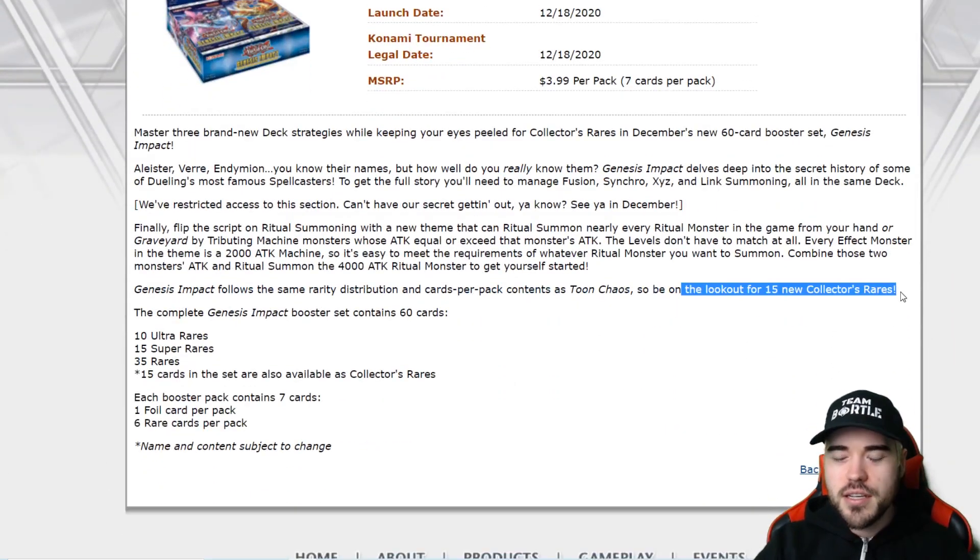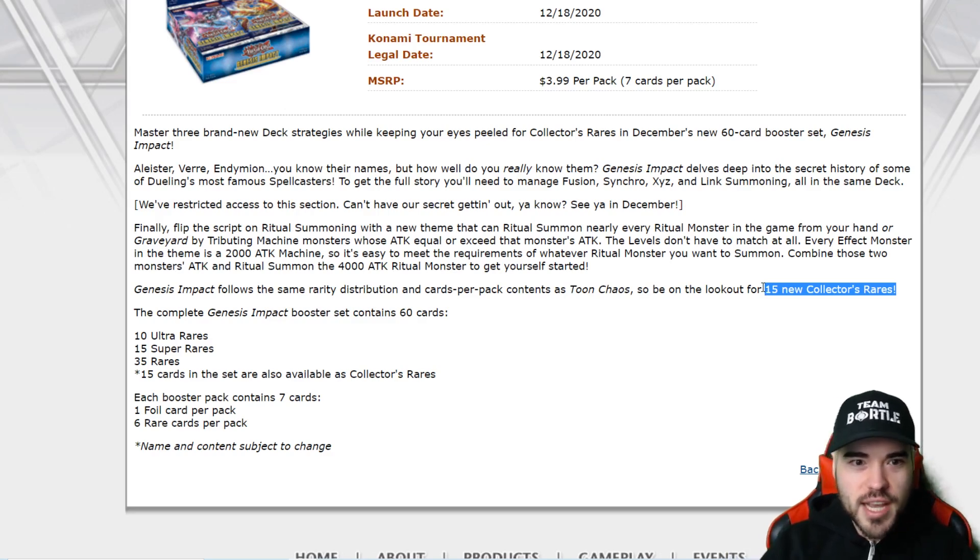In this set there are going to be 15 new Collector Rare cards, randomly distributed. There are already spoilers online for what those Collector Rares are — it's going to be Unicorn and Phoenix. Nightmare Unicorn and Nightmare Phoenix are the only ones that really matter.